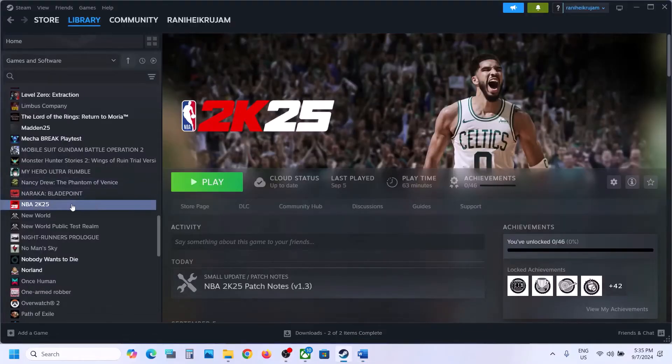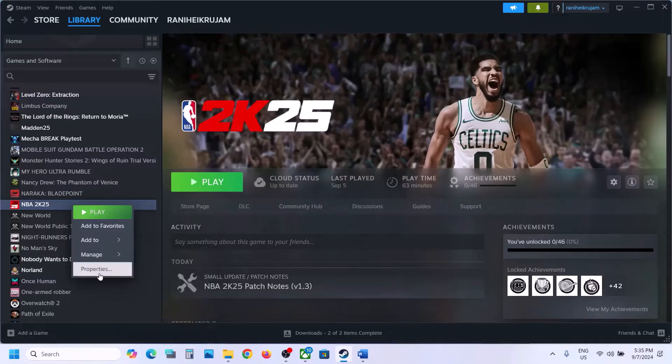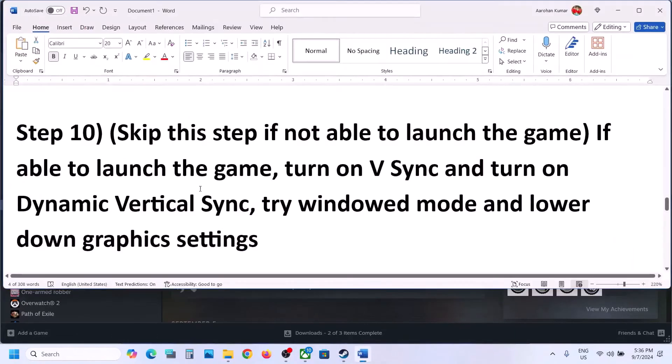The next step is to verify the game files. Go to Steam, right-click on the game, select Properties, go to the Installed Files tab, and click on 'Verify integrity of game files'. Once verification is 100% complete, launch the game and check.